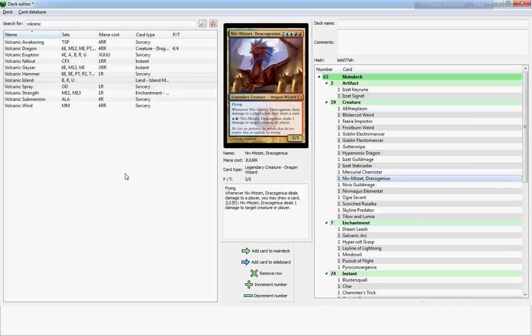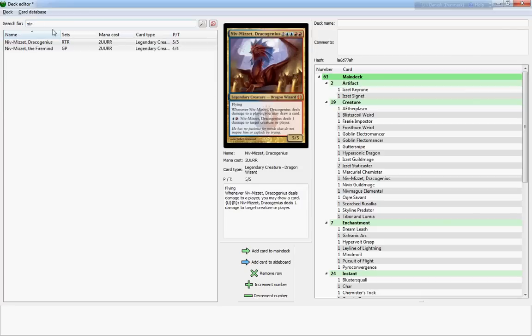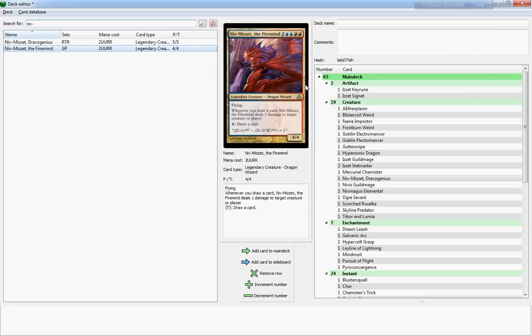Niv-Mizzet Dracogenius versus Niv-Mizzet the Firemind — the Firemind has a really good passive ability that works very synergetically with card-drawing. It's a six-cost four-four; when you tap it, it draws a card and it flies. Whenever you draw a card, Niv-Mizzet the Firemind deals one damage to target creature or player. So basically every turn you can do two points of direct damage to either a creature or a player — or split between two.